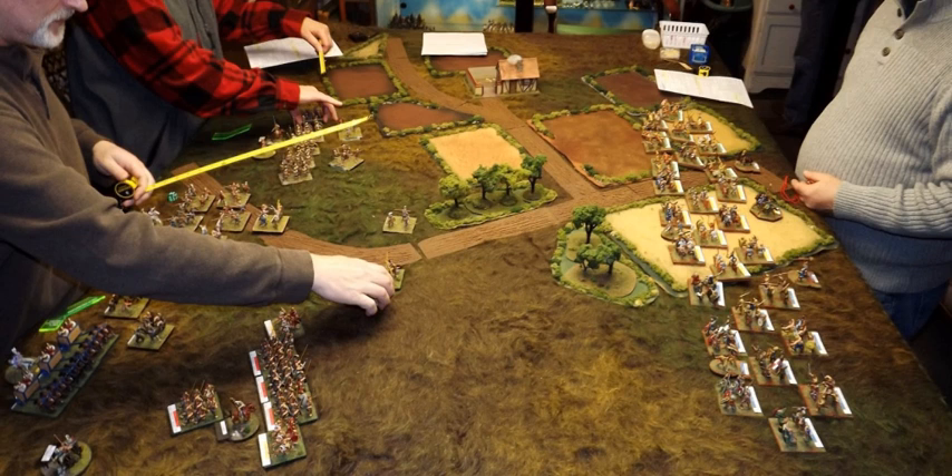Most miniature wargames do not have an absolute scale where figurines, terrain, movement, and firing ranges all conform to a single scale ratio. This is largely because of the need to compress the battle into the confined space of a table surface. Instead, miniature wargames prefer to use abstract scaling. For example, a 28mm model rifleman realistically ought to be able to hit a target from over 6 meters away, but this is larger than most tables. The 28mm game Bolt Action uses abstract scaling so that it may be played on a table 48 inches wide; a rifle's range is only 24 inches, but is twice as long as a sub-machine gun's and four times as long as a pistol's. These ranges may not be realistic, but their proportions make intuitive sense, giving an illusion of realism.